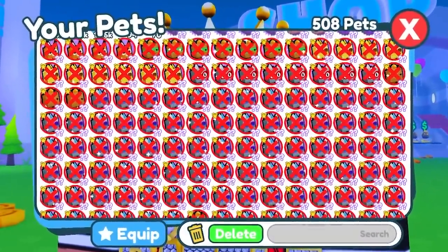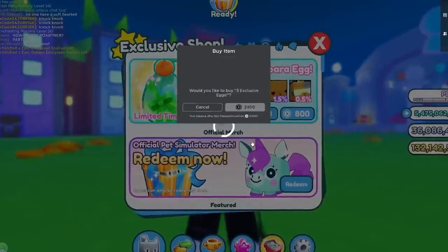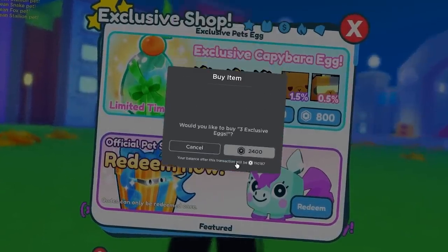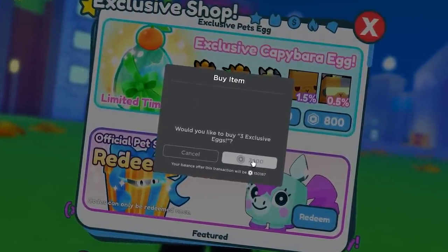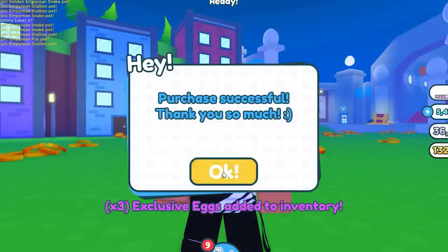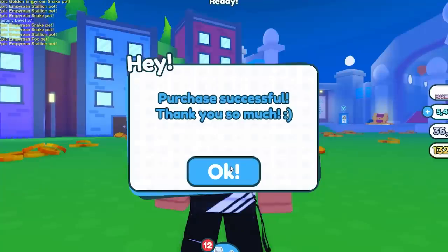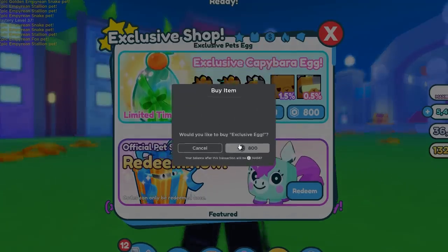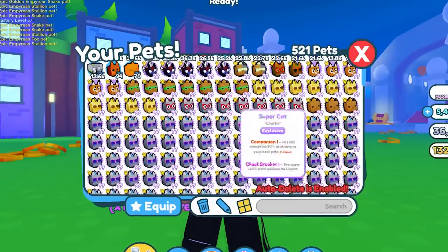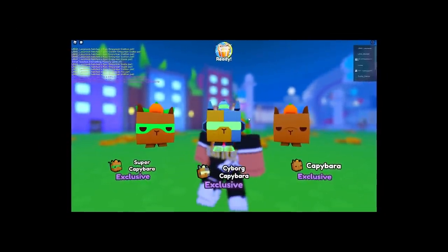The next myth is: I spent 10 grand and got no huge pets. Did you really spend 10k? Well, I'll spend 10k too. 2,400 Robux — boom. Next one 4,800 Robux — boom. Then 7,200 Robux, and then another one bringing it to 9,600. I'll buy another 800 egg, making it over 10,000 — 10,400 Robux to be exact. If I don't get a huge pet off this, you may be right.